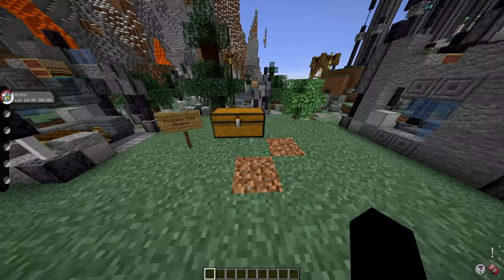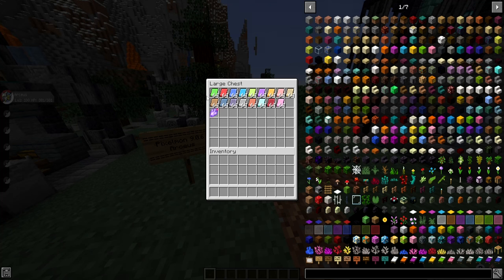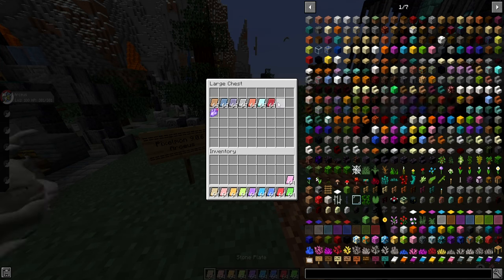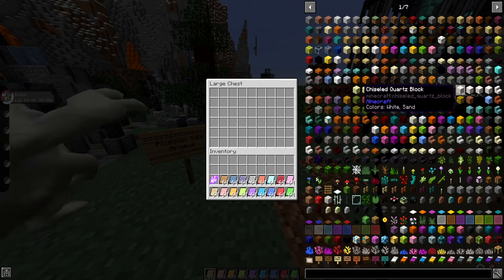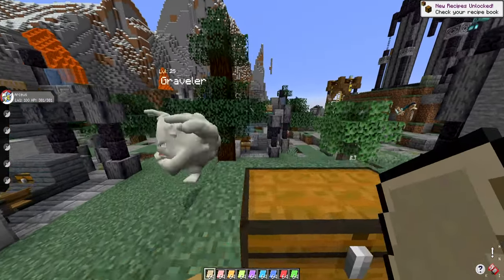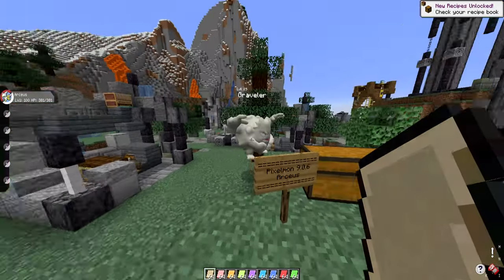To get Arceus, you're going to want to obtain a few things before coming here. You're going to want to obtain all 17 plates: Meadow, Flame, Splash, Sky, Insect, Toxic, Zap, Mind, Stone, Earth, Dread, Spooky, Iron, Fist, Icicle, Draco, and Pixie. There are 17 plates in total — if you know how Arceus works, you know what these are for. You'll want to acquire one of each at the very least, and then come to the shrine with all 17. You're also going to need to acquire the Azor Flute. All these items come from tier-specific drops in the Pixelmon mod; you can defeat bosses or Raid dens to get them.